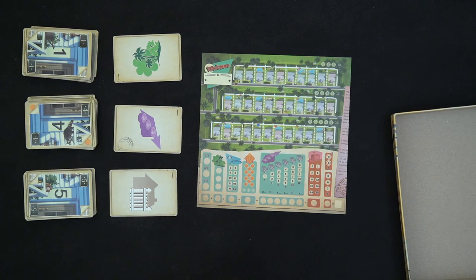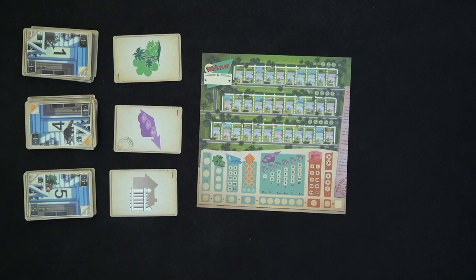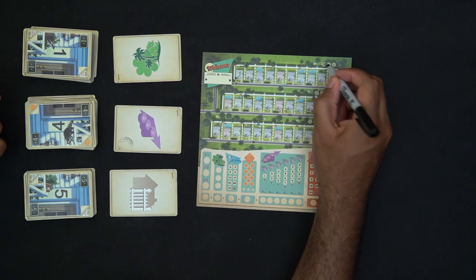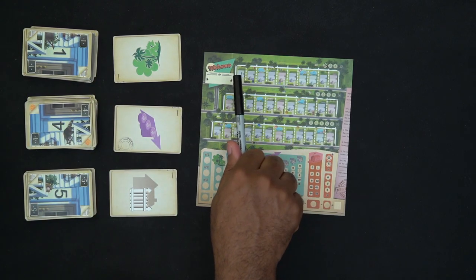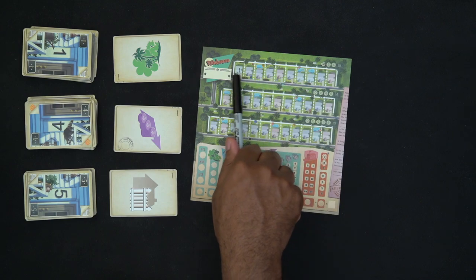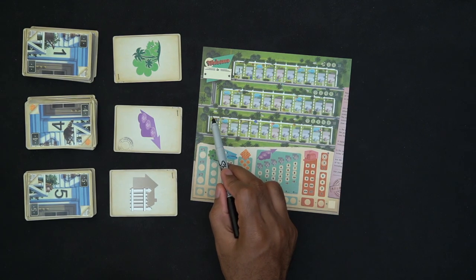If you want to know how to play, go check those videos or any of the many others explaining this game. Essentially you take a pairing and write down what you want — say I want to do the one-park: I write down the number one in any of these spaces and mark out the park. The numbers go in ascending order left to right, so putting a low number too far right makes it difficult to fill the remaining spaces. It behooves you to put lower numbers to the left and higher numbers to the right.